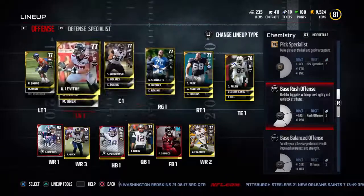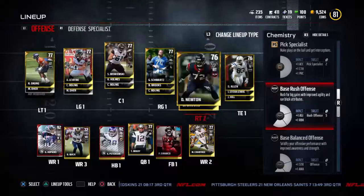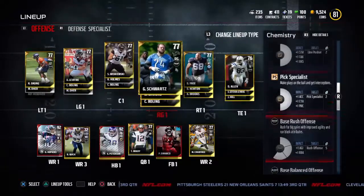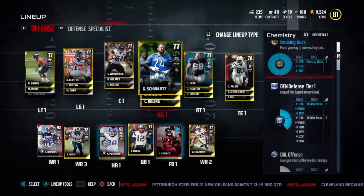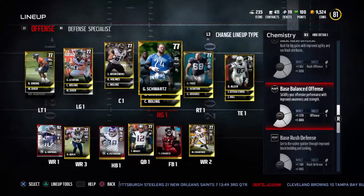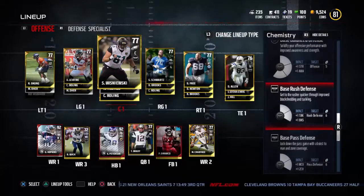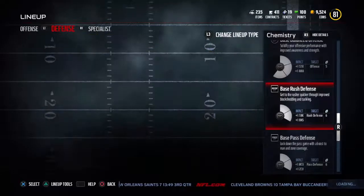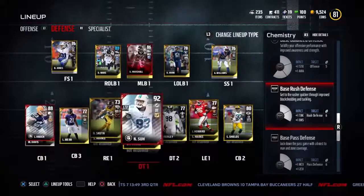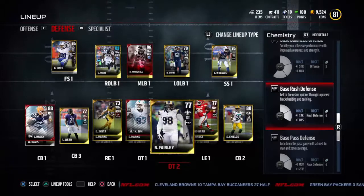Over here on the chemistry screen — base rush offense. I have three guys out of five, so this would be four and then five. When it's full it turns blue. Doing that makes it easier to get through the line and stuff like that. If you want base run defense, that's your defensive line.